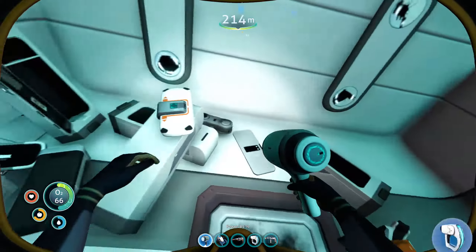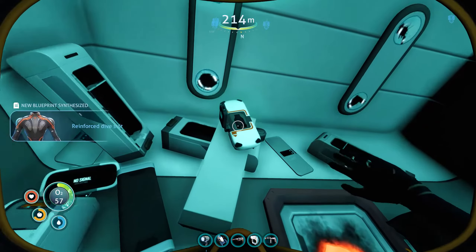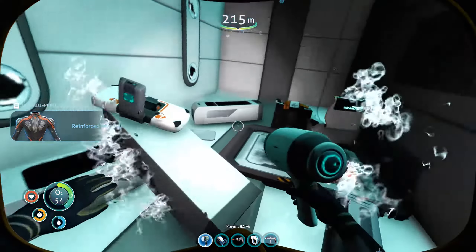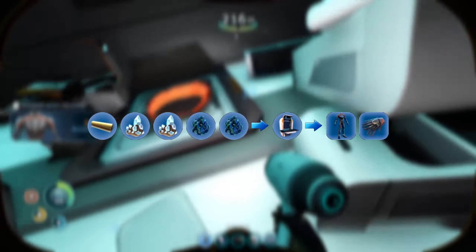Once inside, be sure to grab the data box and you'll be able to craft yourself a reinforced diving suit at your fabricator. This will require two diamonds, one synthetic fiber, and two titanium.